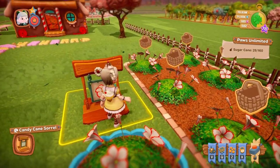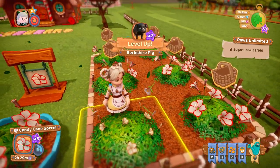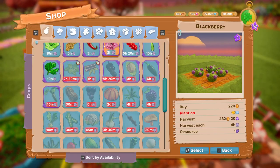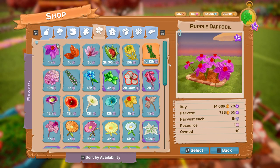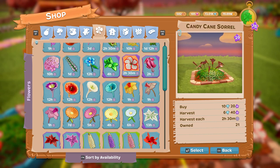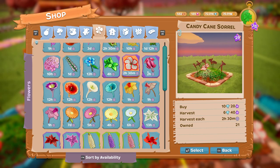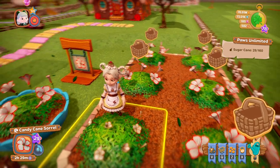Next we have a flower, the Candy Cane Sorrel. It's quite a nice little flower — it costs 10 diamonds to buy and you harvest it for diamonds. It's a nice little white and red one.